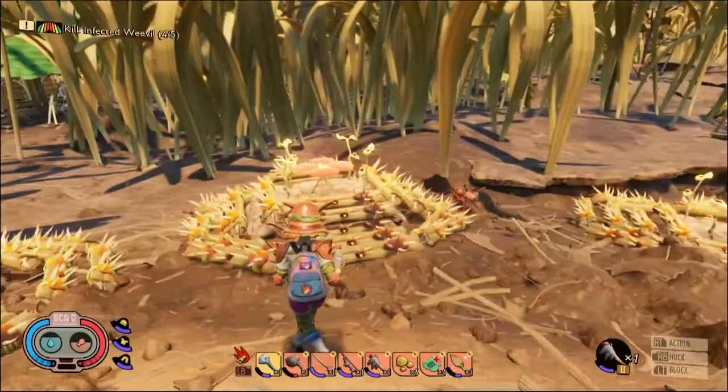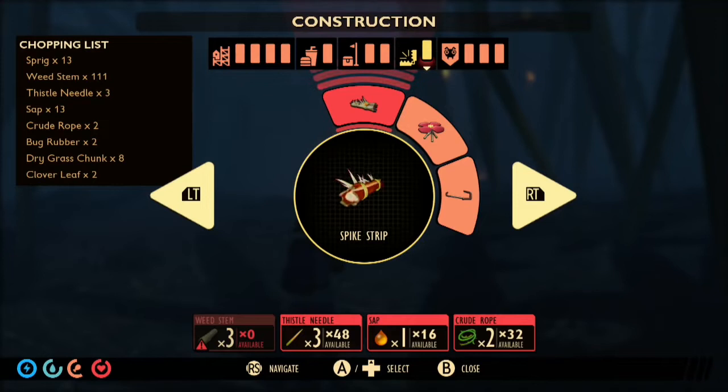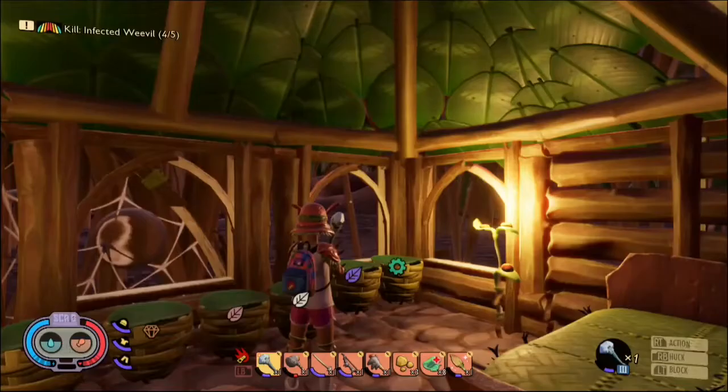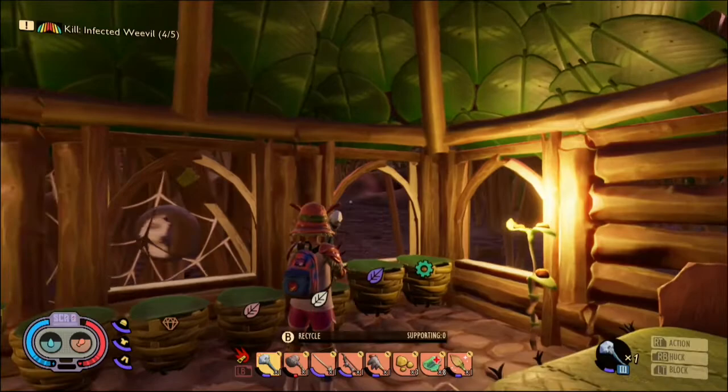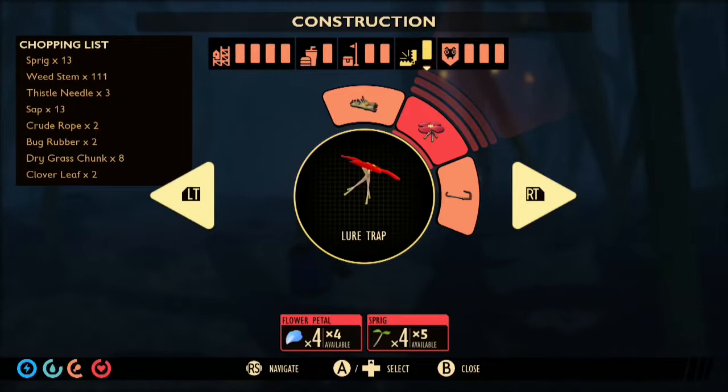The recipes you'll need to build this simple ant trap are: the foundation of your choosing — I chose the peblet foundation, which requires three clay and one peblet. You also need the spike strip, which requires three wheat stems, three thistle needles, one sap, and two crude rope to build one spike strip. You're gonna need to build a lot of them so you'll need a lot of those materials. You'll also need to build a lure trap, which is four flower petals and four sprigs.